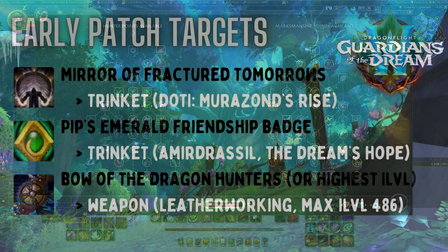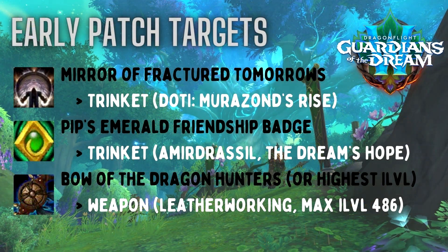Let's check out the early items to target for the most damage early in the tier. The two best trinkets: Mirror of Fractured Tomorrows from Murozond's Rise in Dawn of the Infinites, and Pip's Emerald Friendship Badge found in Mireden Dracil. For weapons, craft the Bow of the Dragon Hunters — a max 486 item level bow. It's not technically the highest possible now that crafting gear has changed slightly, but rushing one early, particularly if you're not doing Mythic Plus, will be a huge damage increase.